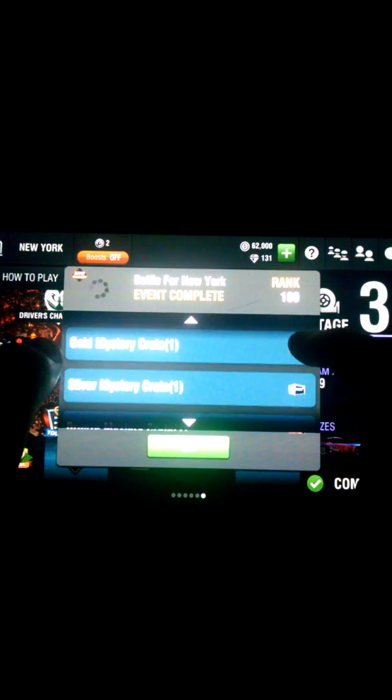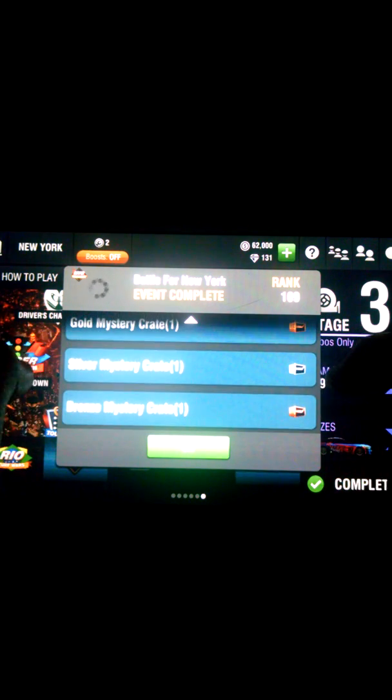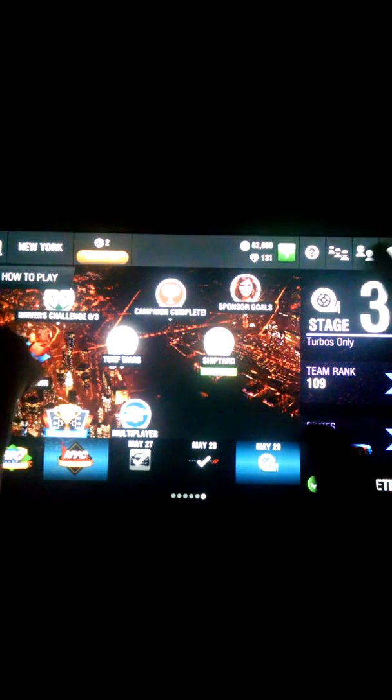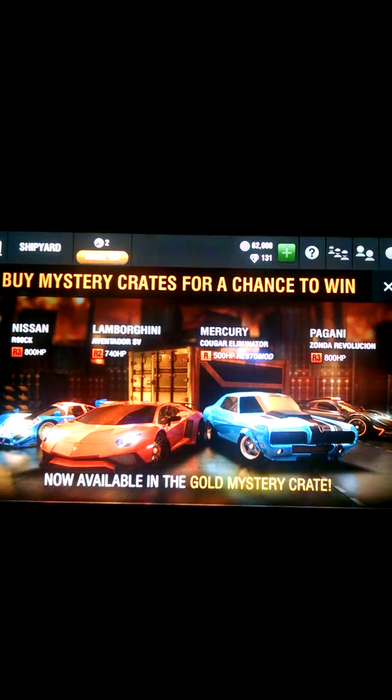Let's hit claim. We got 1 gold crate, 1 silver mystery crate, 1 bronze mystery crate, and 50 gems. Let's buy that, hit OK, then go to the shipyard and see what we've got.